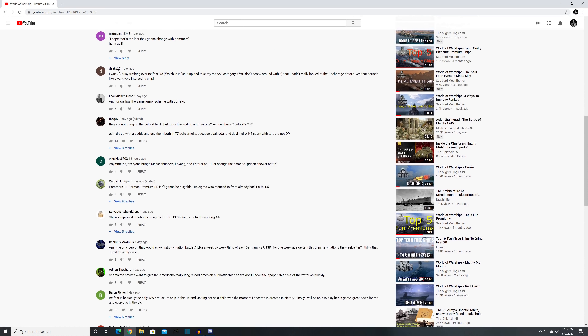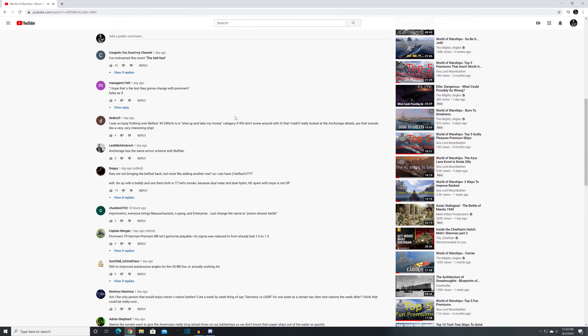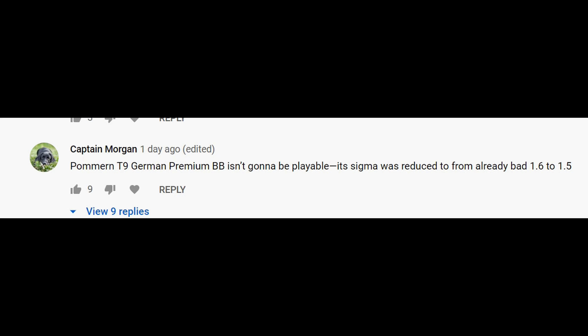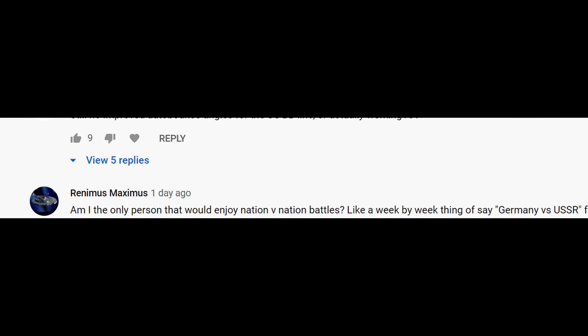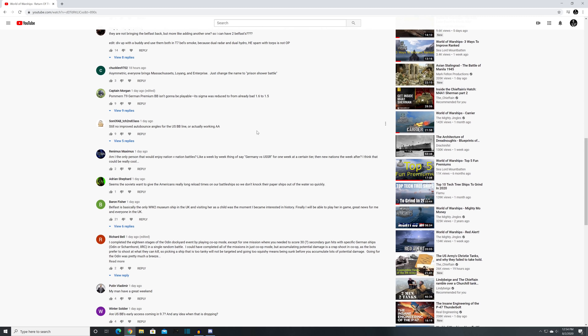The first comments are from the video covering the return of the Belfast and the dockyard. A lot of comments like: 'Palmarin, a tier 10 premium BB, isn't going to be playable — its sigma was reduced from already bad 1.6 to 1.5.' The thing with the Palmarin is that it's a test ship, so this may change. It's kind of stuck in development hell, and sigma 1.5 is going to be the lowest at that tier.